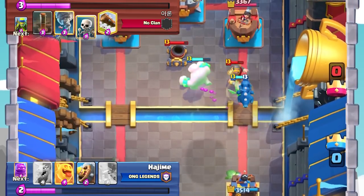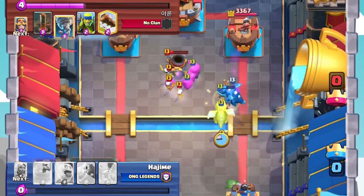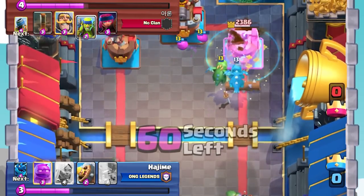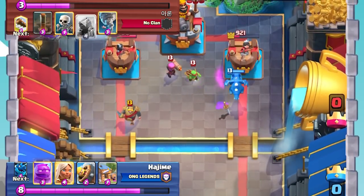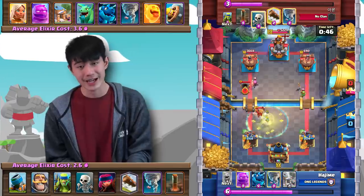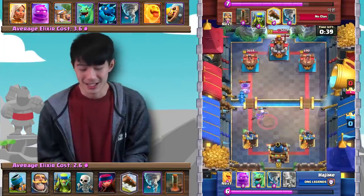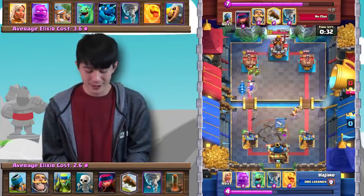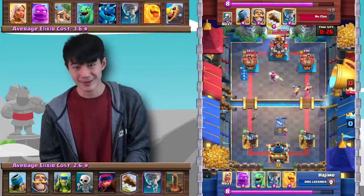The Tornado just absolutely obliterates the Firecracker and Aaron has zero air counters aside from Spear Goblins. Aaron takes the King Tower activation, but there's a massive double Dragon push with a Heal Spirit. The Log does not catch the Heal Spirit, and two Dragons come down. The Electro Dragon takes his tower down to 690 HP. This is obviously a very bad start heading into double Elixir time. But the good thing is that the Elixir Golem deck doesn't have a big spell, so if you can perfectly defend all his pushes, you're going to be able to sneak away with a win.